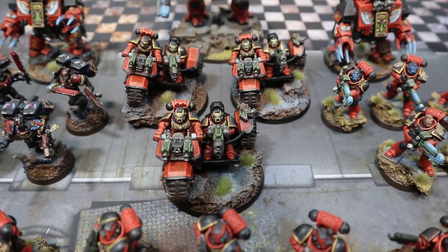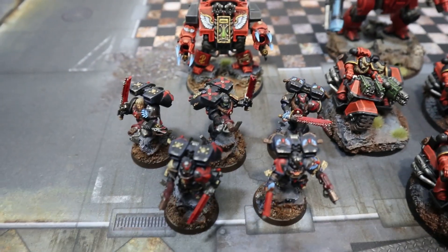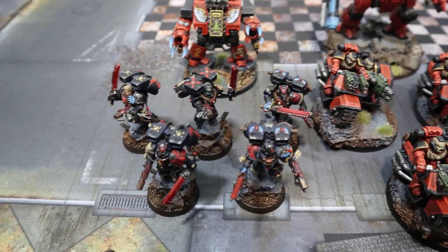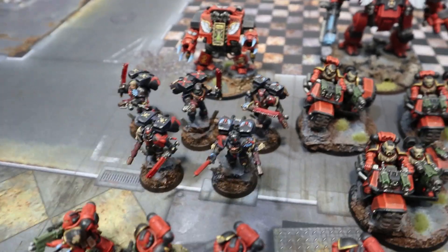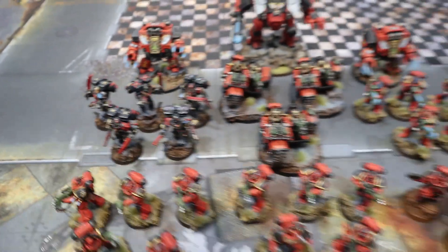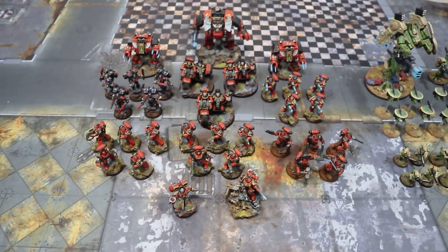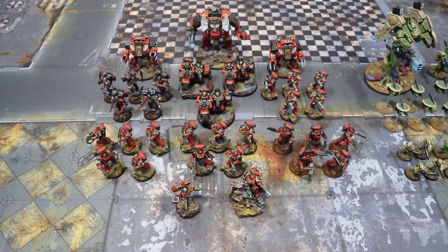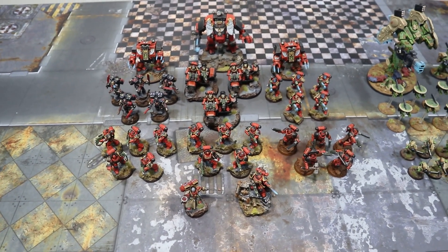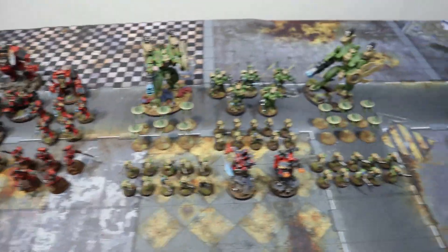Then we've got three attack bikes with multi-melters and bolt guns. We've also got a five-man Death Company squad with chainswords and hand flamers - they went really well last game so I'm keeping that loadout. That comes to 1500 points with one command point spent on the extra relic. I'm feeling pretty confident with the list.